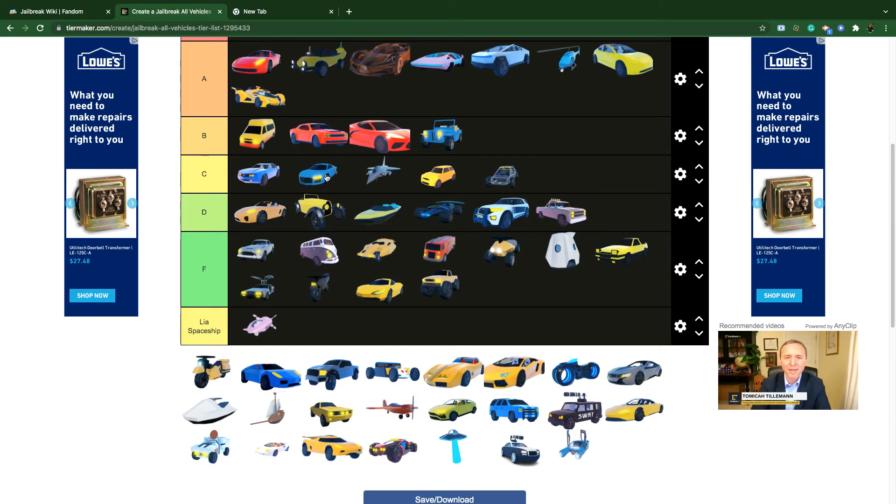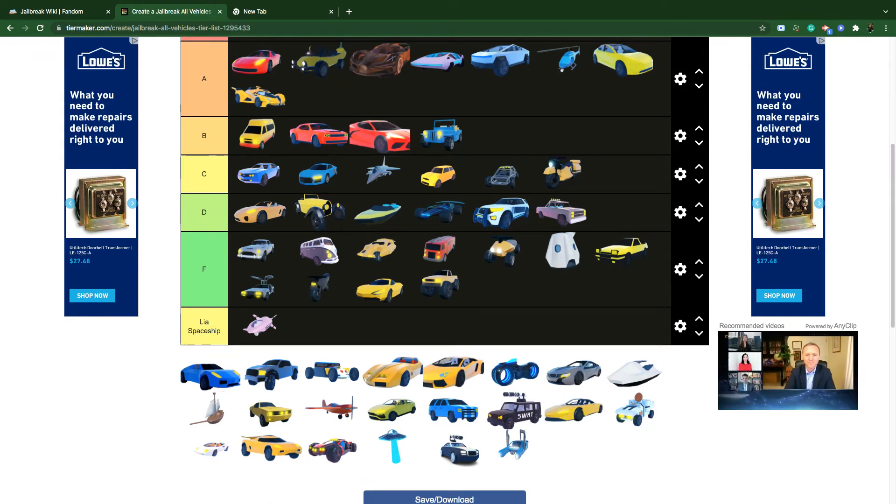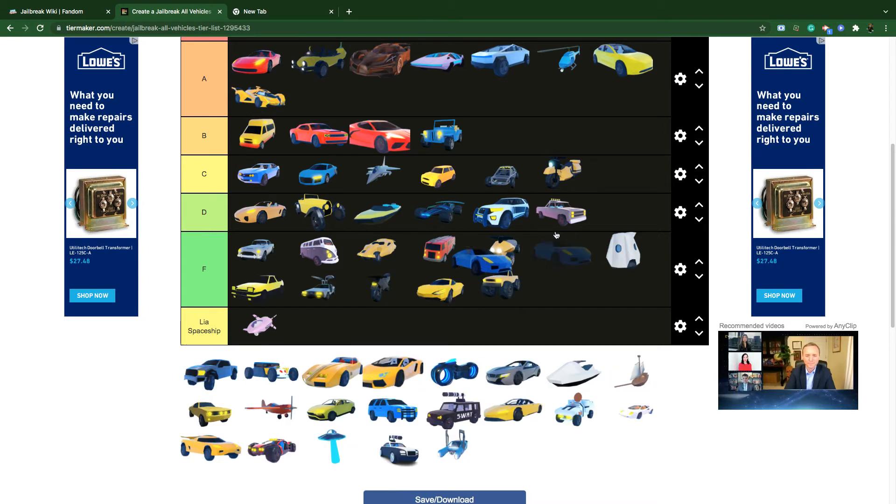The Pickup Truck is D tier — costs 9,000 dollars, slower than the Camaro, but at least it's not too expensive. The Patrol Bike I'll keep C tier — 45k cash, actually one of the faster vehicles, but not many people use it so C tier it is.